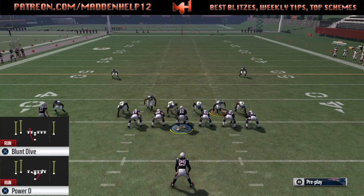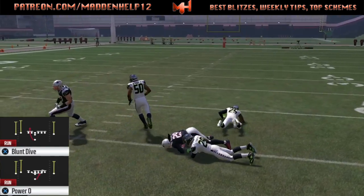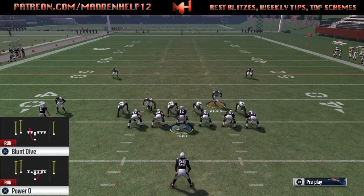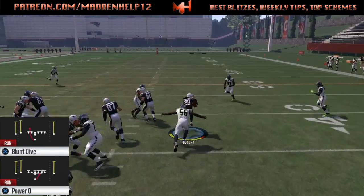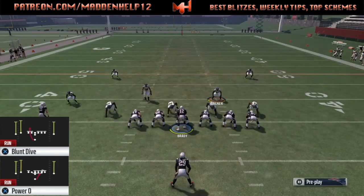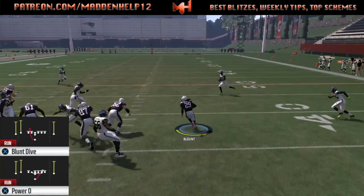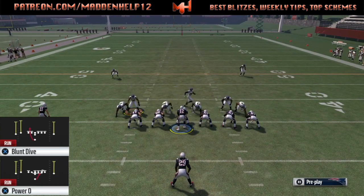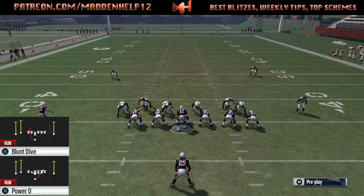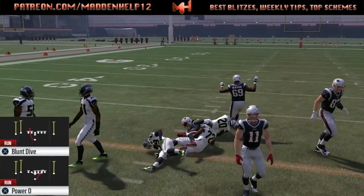The power O out of this formation is by far the best run in the game against the nickel blitz 2 — it absolutely destroys it. You do not want to ever butt-tap and send the power to the left, because the D-line where the guard is pulling from can sometimes shoot the gap and tackle you in the backfield. Whatever side the tight end is on, that's the side you want to run the power O. If they do flip it, you audible to the dive play, and you can see that with only three-on-three blocking we're able to pick up a big chunk of yards.